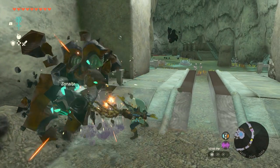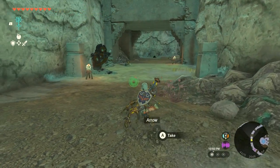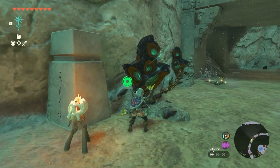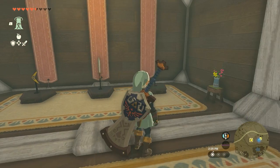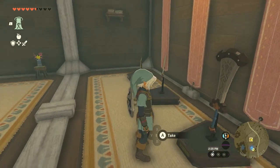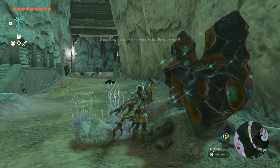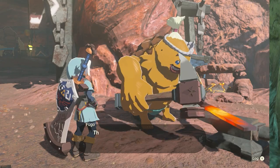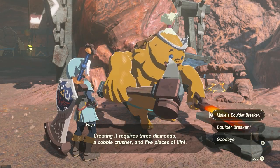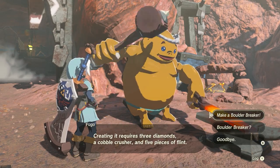You will want to fuse a material to it as the Boulder Breaker's base durability is mediocre at best. I was really hoping that the Boulder Breaker would take no damage from breaking rocks or deposits of ore, as then it would have earned a welcomed spot in my arsenal. Instead, it will probably just end up on a weapon rack in my house near Tarrytown. That being said, if you do end up using the Boulder Breaker to its breaking point or otherwise lose it, Fugo will make another for you given the same materials as the first time around.